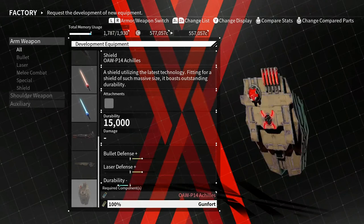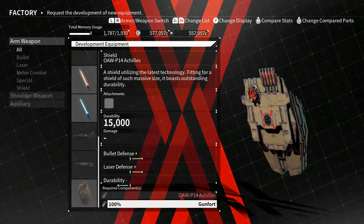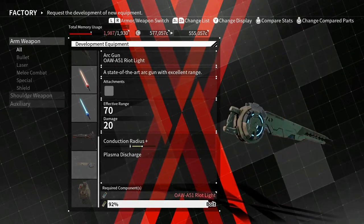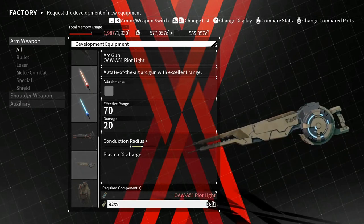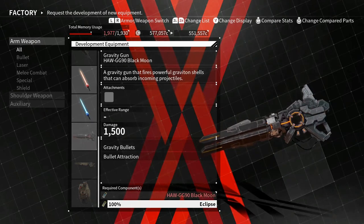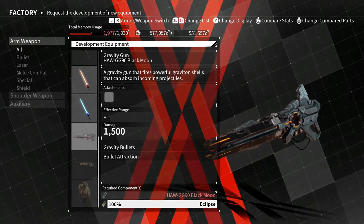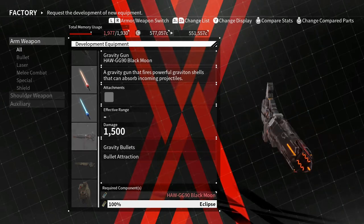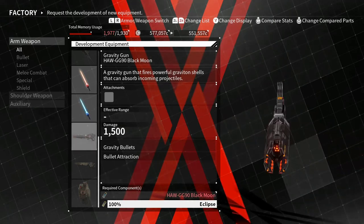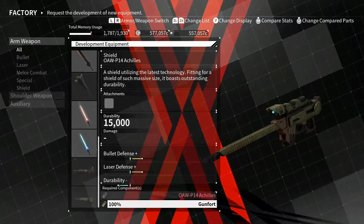There are also weapons like the gunfort shield — this only pops up in this factory, it's from the boss bolt. It's an art gun and probably has the best range out of all of them. Then there's the eclipse — I've been farming this but I don't have it yet. It's a gravity gun that fires graviton shells that absorb incoming projectiles. This is the only gravity gun in the game; I don't think there's any other one, so I'm interested to see how it works.